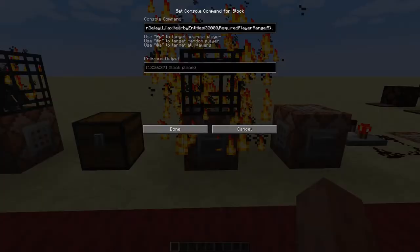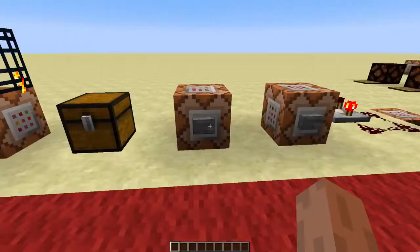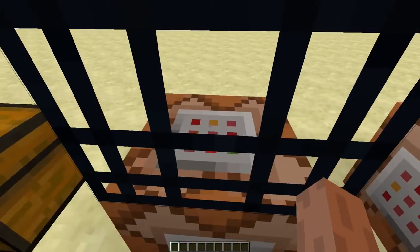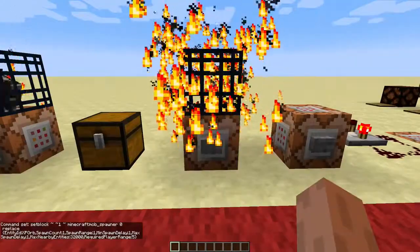So when you put those tags in a command block, as you can see it's gonna spawn an XP orb. Though we didn't tell it yet where to spawn, so it's not doing much yet.